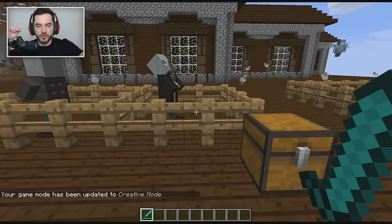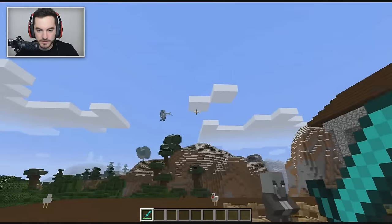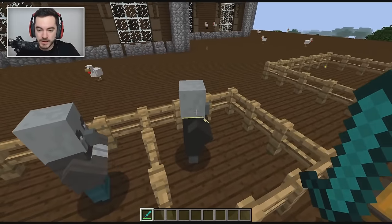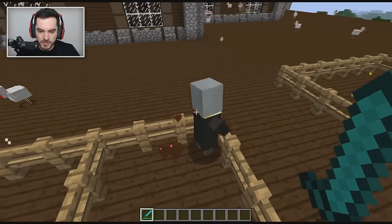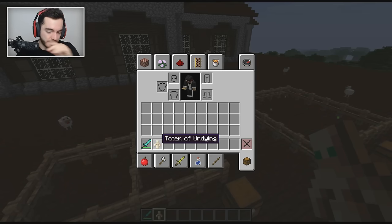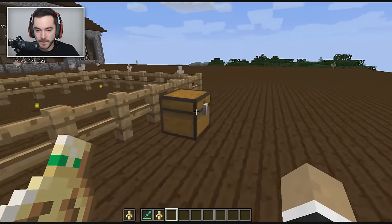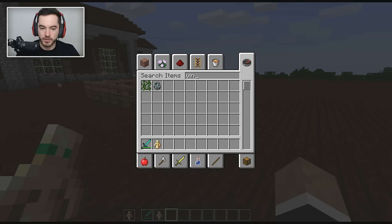The evoker has a ground attack and summons vexes, which are just annoying and don't drop anything when you kill them. Vindicators and evokers have a chance to drop emeralds, and I believe the evoker always drops the totem of undying. To use the totem it has to be in your hand — the easiest way is to put it in your offhand slot when doing anything particularly dangerous.